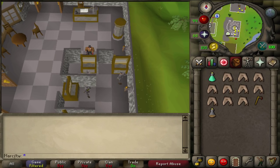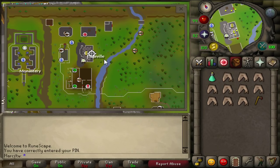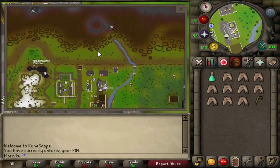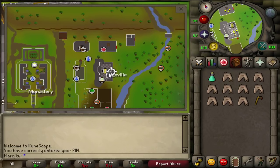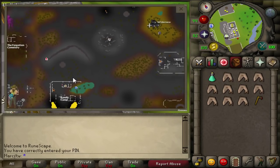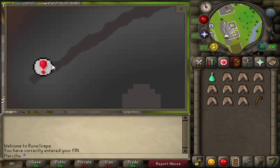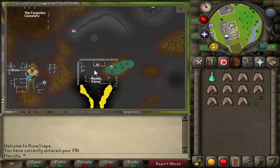But for now, I'll show you how to actually get there. How to get there is pretty simple — there are two methods I'd recommend. The slowest method is by walking. As you can see, we're here at Edgeville Bank. What you would need to do is go straight north, near Dark Warrior's Fortress, past Bandit Camp, and right here at this little exclamation point — this dungeon entrance — is the God Wars Dungeon entrance for the Wilderness.